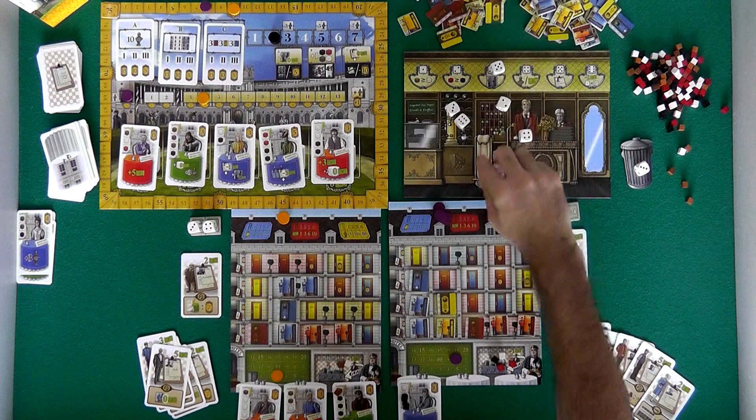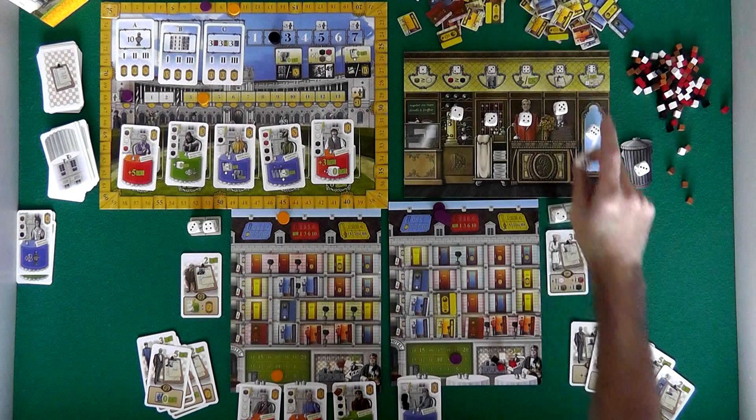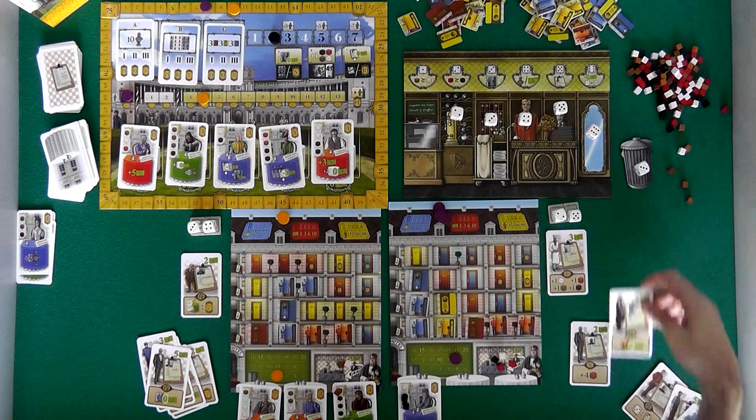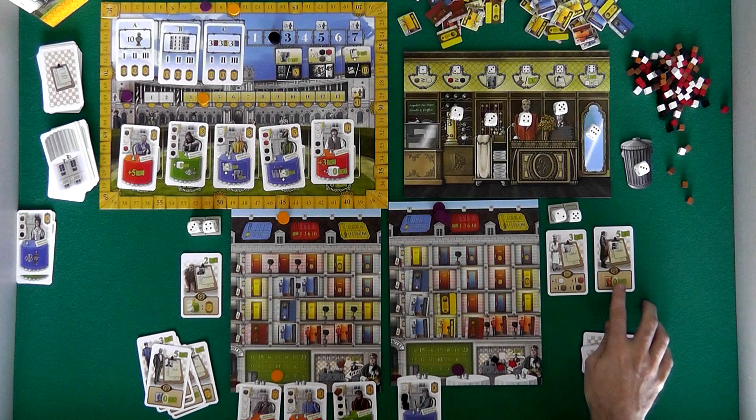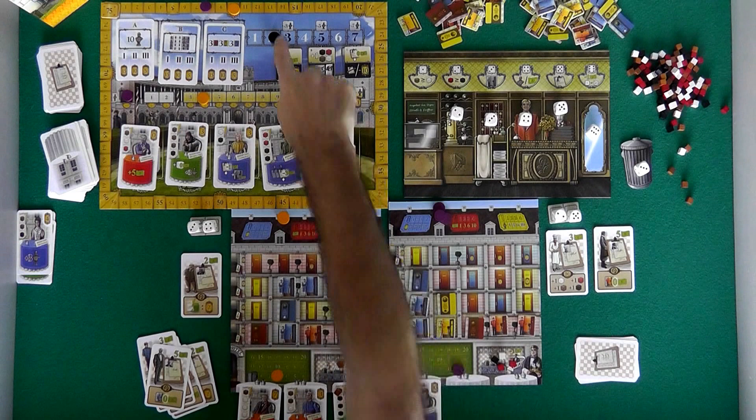That's a 4, a 5, a 5, a 6, a 2 and a 3 — a little bit more what she was looking at. Jen is happier with this. She's going to take this 5, so she gets a $2 discount to hire Mr. Red Room. That guy only cost her $3. From now on, when Jen readies rooms, these red rooms will be free, and that'll work out quite nicely for her.